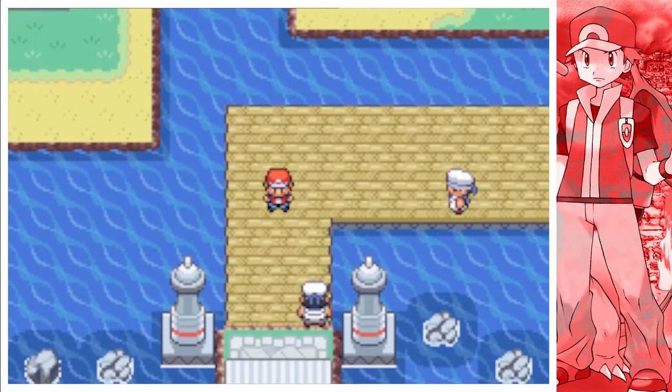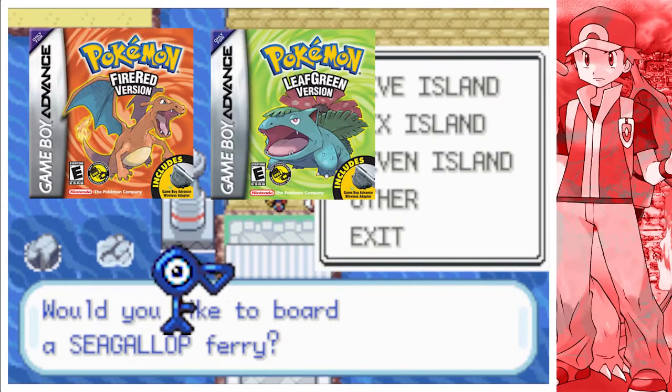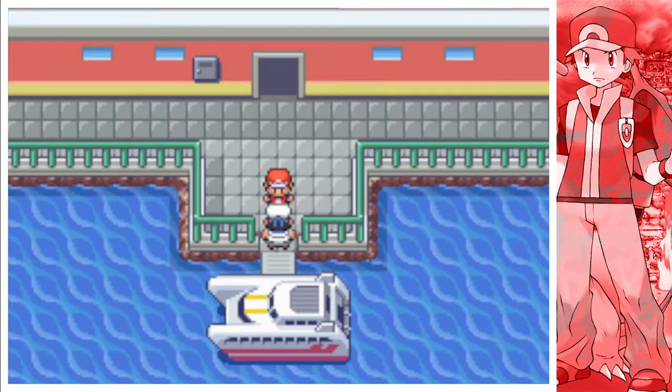Hey guys, welcome to another video. Today I'll be showing you how to unlock Unown in Fire Red and Leaf Green. I feel like Unown gets forgotten in the third generation, so I figured some people might not know they can even be encountered. Today I'll be showing you where to find them.